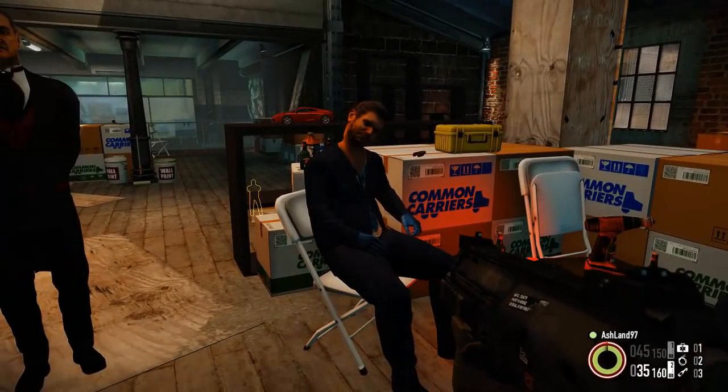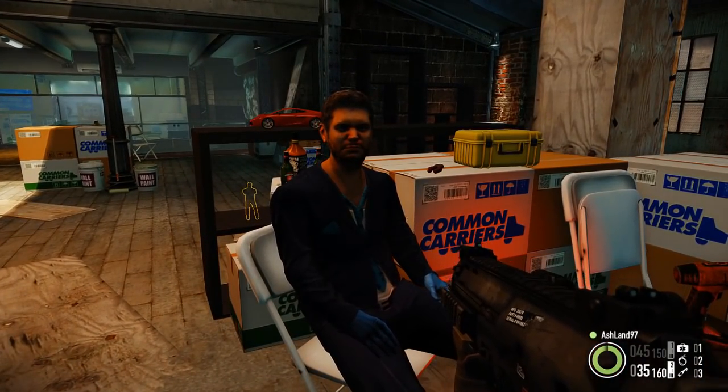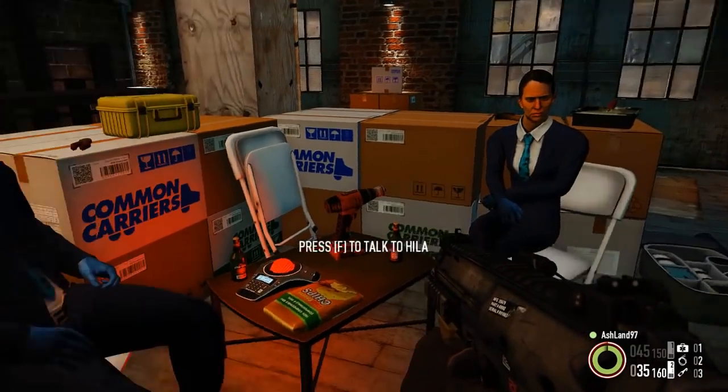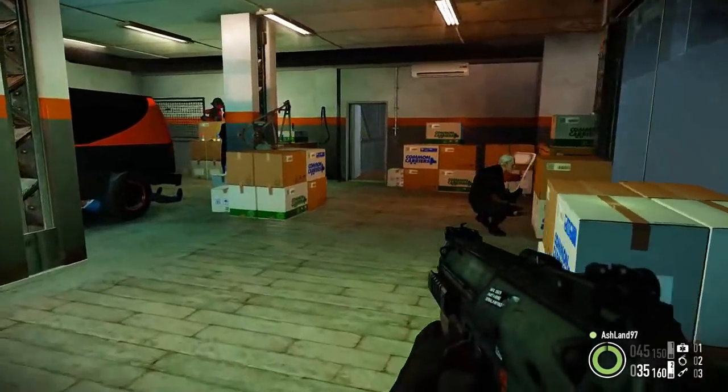Immediately to the right you will find Ethan and Gila Klein. Yeah, the YouTubers — they're here even if you don't buy the H3H3 DLC, so just, I guess, suck it up. Behind this room is the garage, where Rust and Houston are working on their bike and van, respectively.